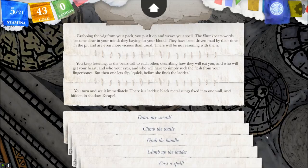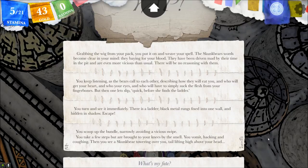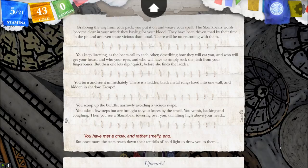Can I grab the bundle? I wonder what that is. 'You scoop up the bundle — narrowly avoiding a vicious swipe, you take a few steps but are brought to your knees by the smell. You vomit, hacking and coughing, then you see a skunk bear towering over you, tail lifting high above your head.' What's my fate? 'You have met a grisly and rather smelly end, but once more the stars reach down their tendrils of cold light to draw you to them. Upwards.'